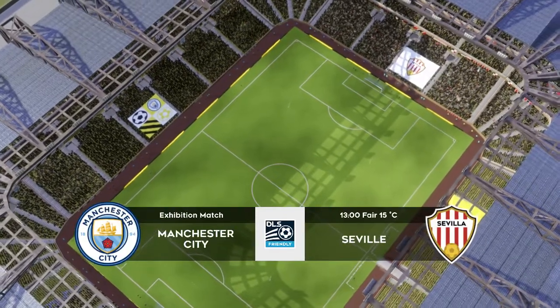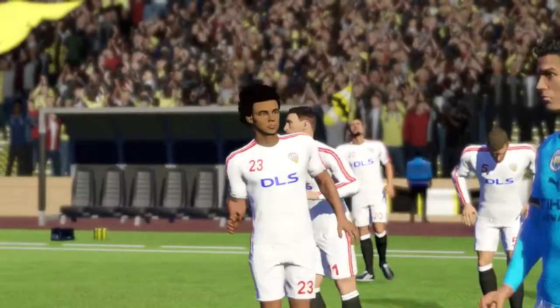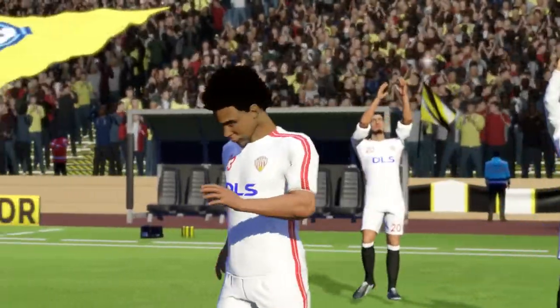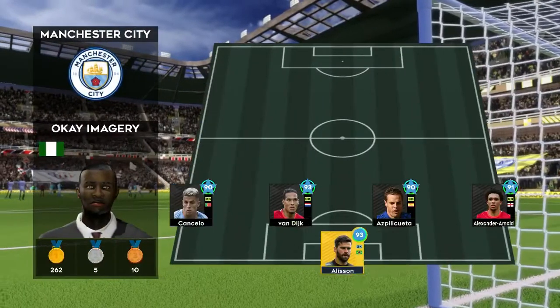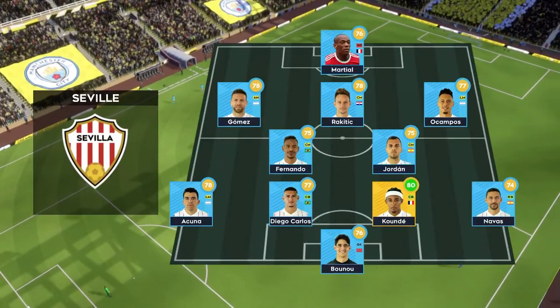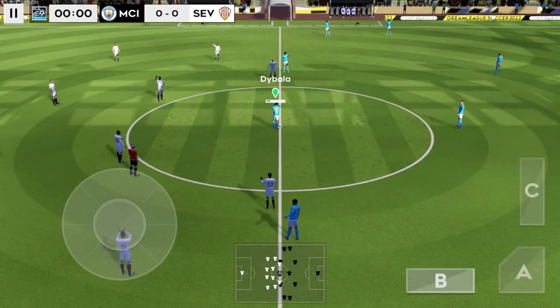Nothing to play for in this exhibition game. These 90 minutes will help get the team in shape. Both managers have picked strong lineups today, no real surprises. The team are lining up in a 4-4-2 formation. They're going with five in midfield with a 4-5-1 set up.